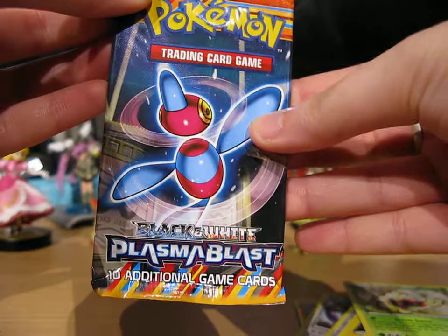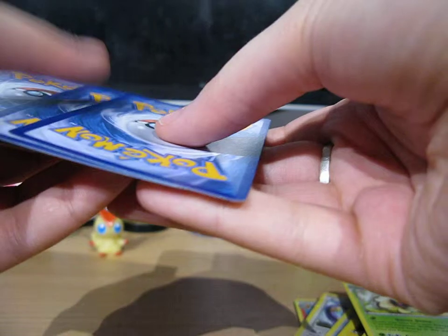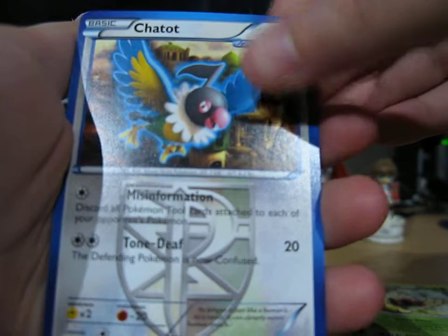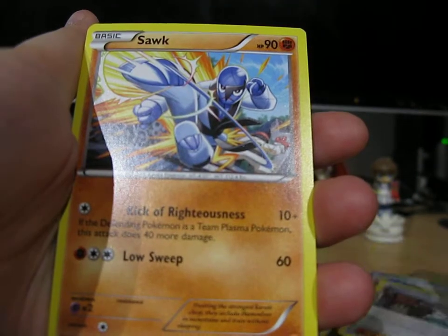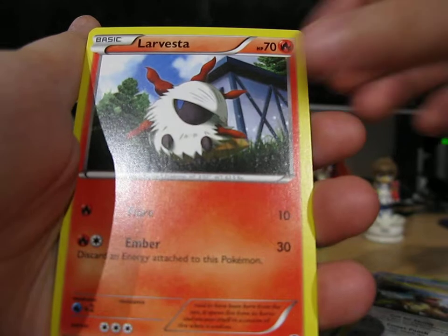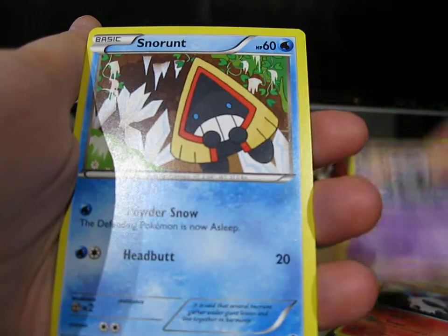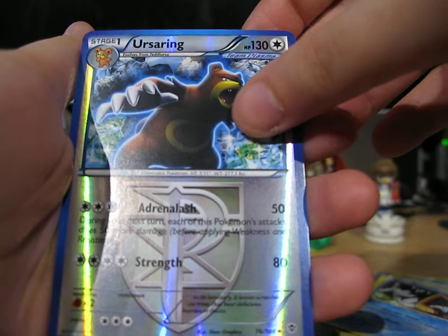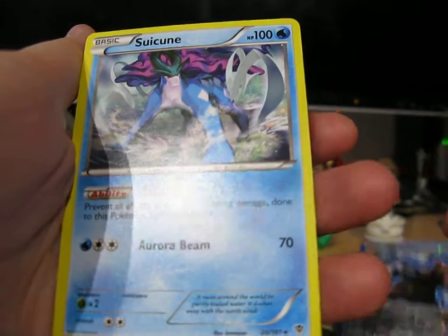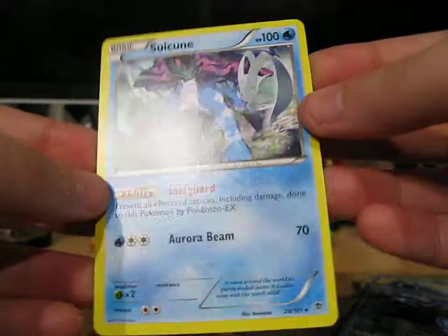Very nice. And our last booster pack is a Plasma Blast. So we've got Chatot, Lileep, Professor Juniper, Sawk, Kangaskhan, Larvesta, Golett, Snorunt, a Reverse Ursaring which is an Uncommon card, and our final card for the pack is a Suicune, which is a very nice artwork card.